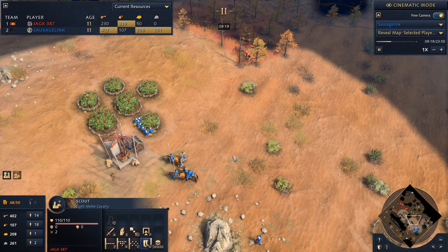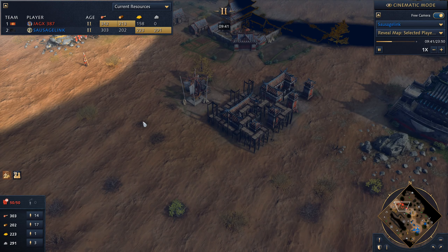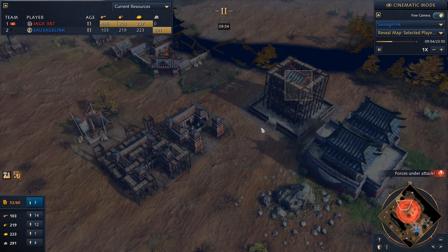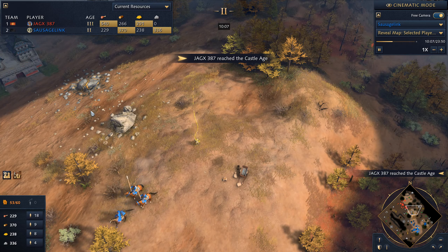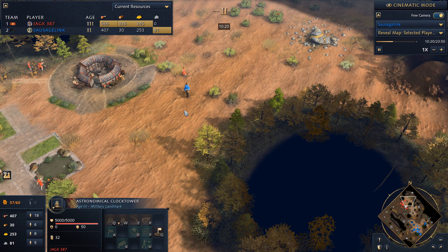I don't like that this scout is hanging out here — it's got eyeballs on my entire army, so we need to kill it. We need to scout on our own side and find out what he's up to. We're seeing more villagers on gold and food, and only one other barracks. Usually when an opponent goes for early aggression they make archery ranges rather than barracks, so my opponent is taking a defensive stance. He can use the barracks for spearmen and man-at-arms. This third landmark is to reach the Castle Age — it's a fast castle opening.